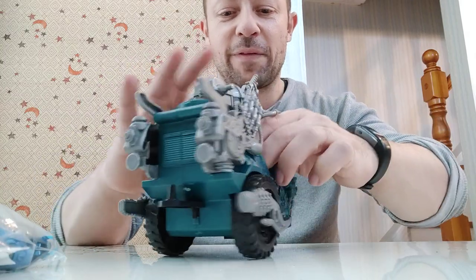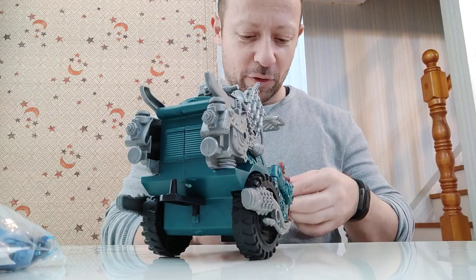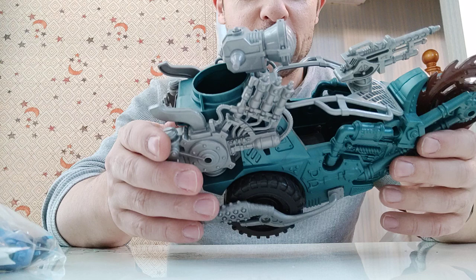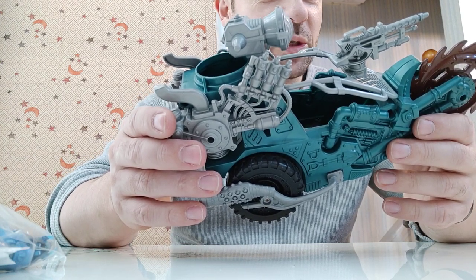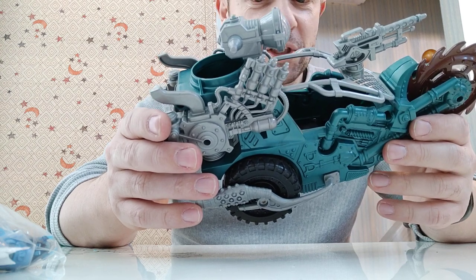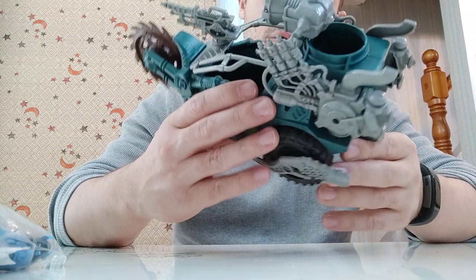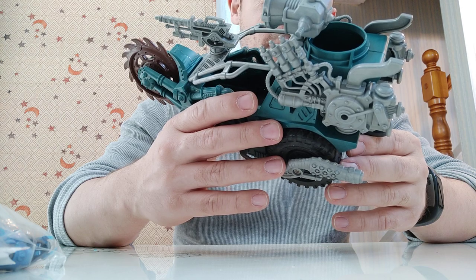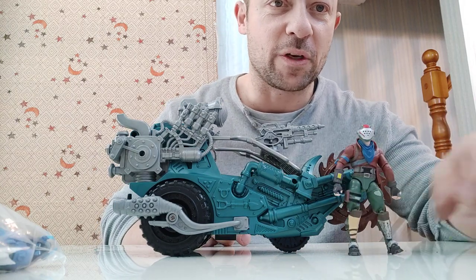For the price I paid and the fact that it's very post-apocalyptic — especially with Rustlord — it's good. You clean it up, spray it, paint it. You're going to need about black, silver, a rusty colour, maybe a red and a blue, some dirt — about six or seven colours on that. It might take you a day or two days to paint it up. That'll look really, really nice, particularly if you're into post-apocalyptic figures.